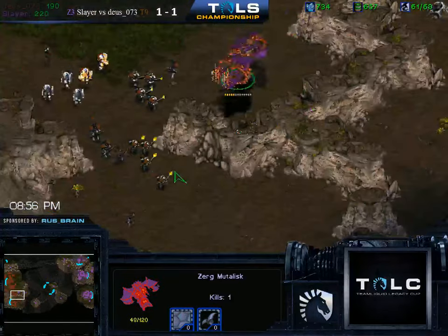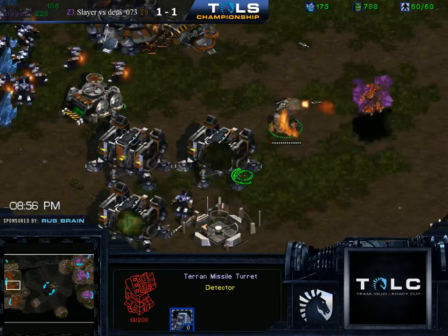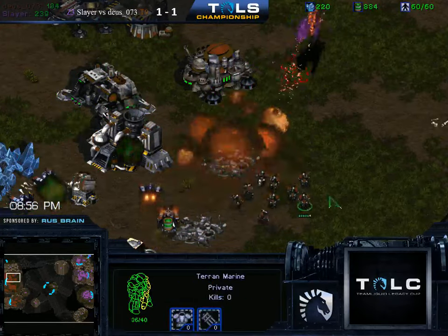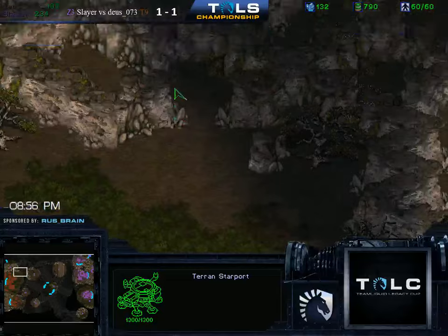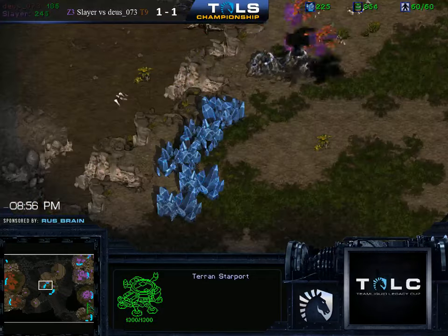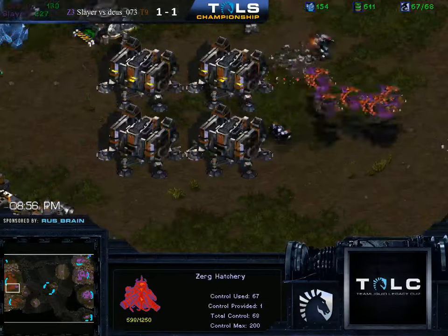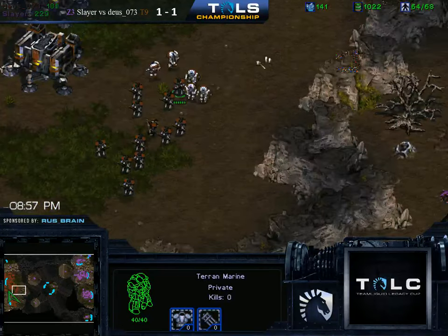Unfortunately for him, he now has to play defensive with these Mutas coming into the base. Let's see how good Slayer's Muta micro is. Going to grab the one turret by the barracks. There are a couple in the main. The building placement isn't that tight — if you spread out the buildings like this, you have a little more ground to cover, there's more space for the Mutas to run, and you can't even fit turrets in the gaps. It's much harder to protect everything. Whereas if you build it more compact like a lot of Terrans do, you save space and can protect it more easily. Yeah, but that's always a trade-off depending on what build you're going.